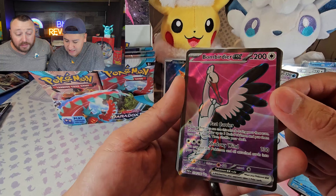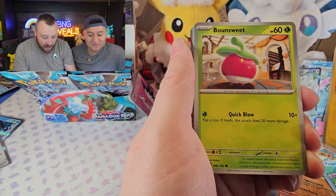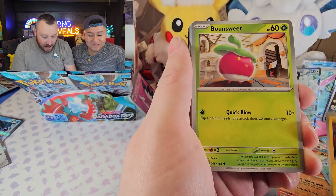We had a booster box of Paldea Evolved that we hadn't finished opening. Over Thanksgiving we had some family over and decided to finish it up — we should have had the camera rolling because they pulled that Chien-Pao EX alt art from Paldea Evolved. Not only that, we also pulled the Gengar Alternate Art V-Max from Fusion Strike out of a holiday advent calendar that we never got around to opening on the channel.